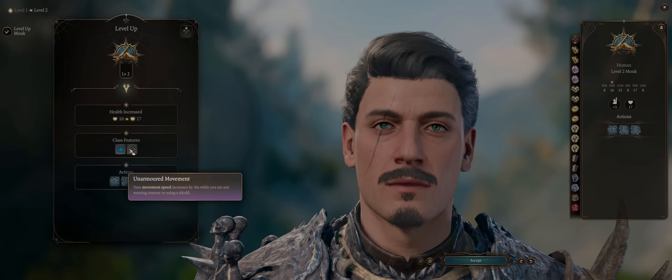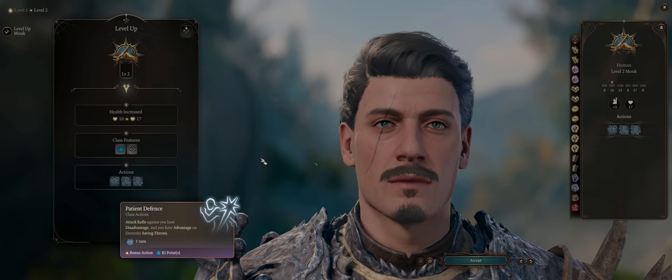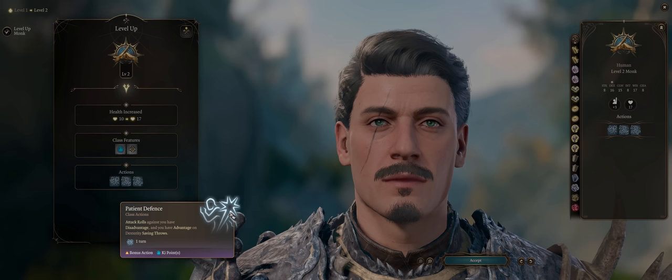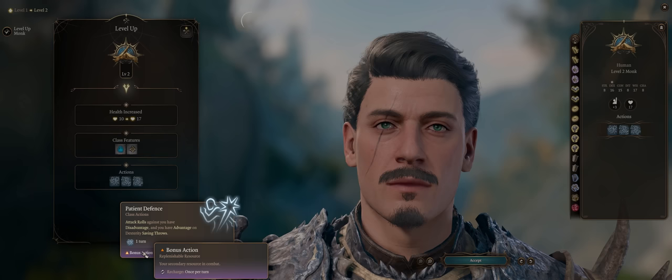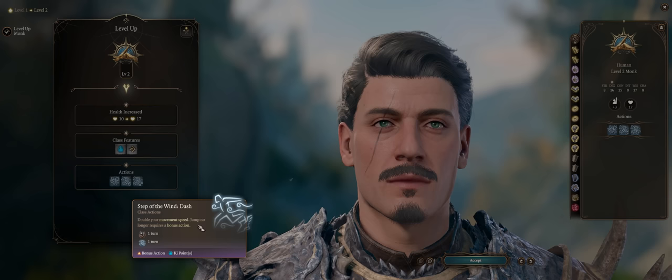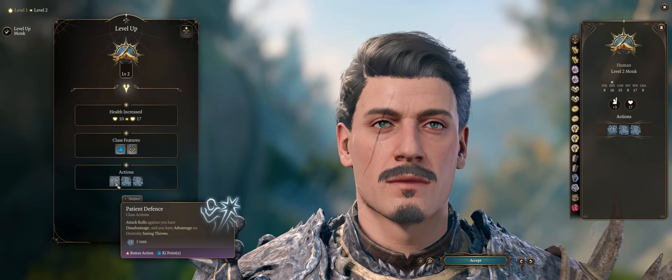At level 2, you'll gain three abilities. The first is Patient Defense — at the cost of a ki point as a bonus action, you can make all enemy attacks against you have disadvantage until the next turn. It's quite powerful for tanking because it applies to all enemies that attack after you until your next turn comes. By virtue of being a bonus action, you can still do your normal attack and even combine it with Flurry of Blows.